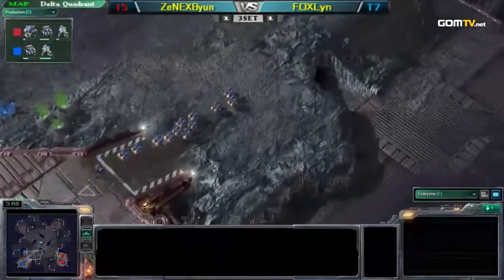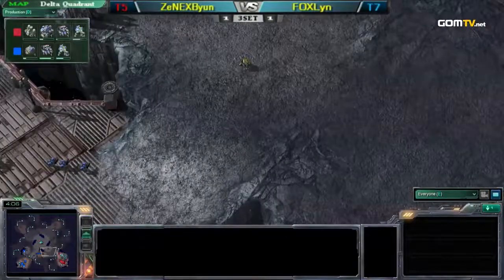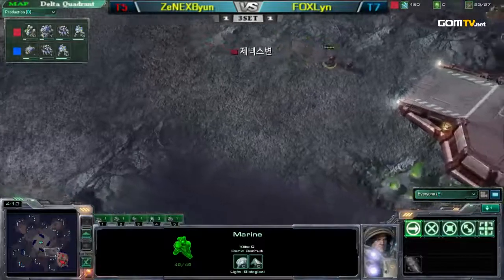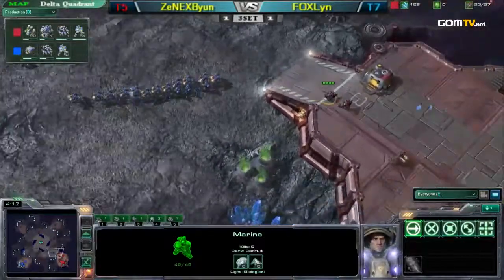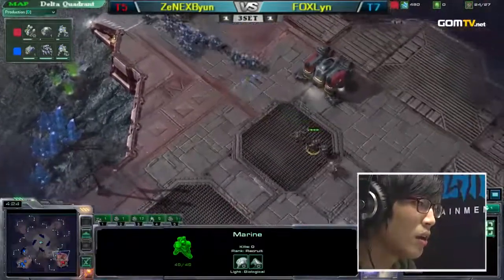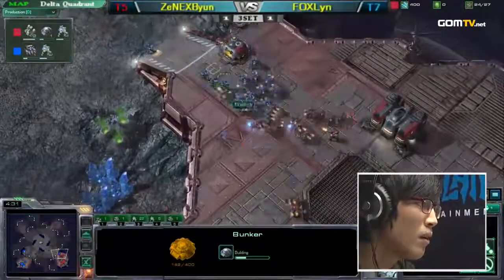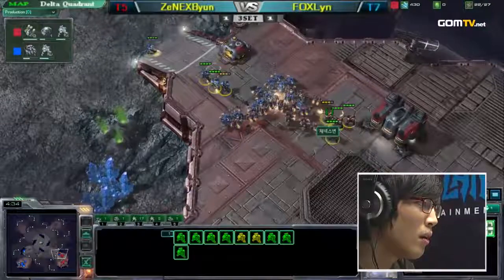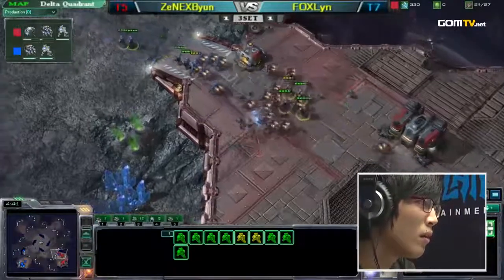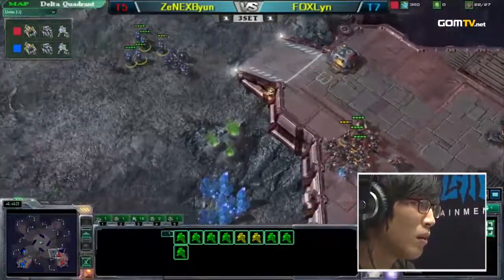It looks like Lin is going to send his SCVs. He wants to win Code A very badly. He wants money. SCVs come up the ramp. He has the WTF base. Oh my God, this is actually happening — this is command center off. Will he be able to hold this? Lin's SCVs do come up. The marines are being rallied in, but he's got to be very careful and push these marines up the ramp. They're attacking a supply depot. He actually mis-microed that. Byun doing a good job of holding this off.